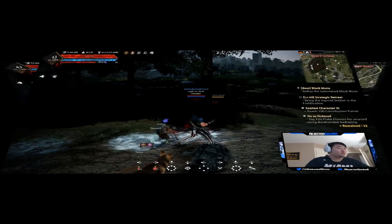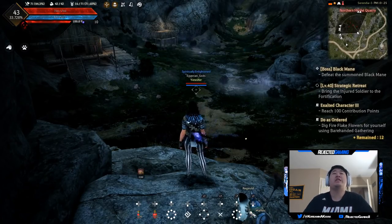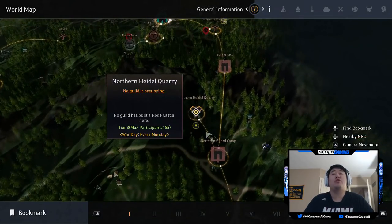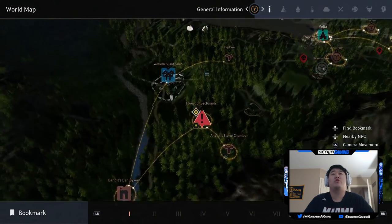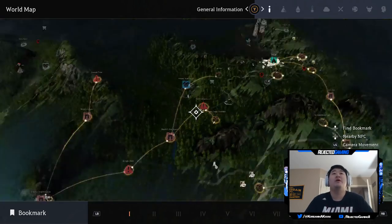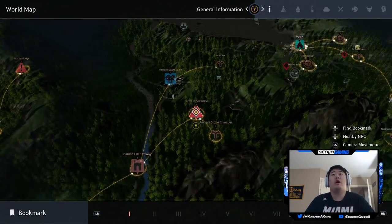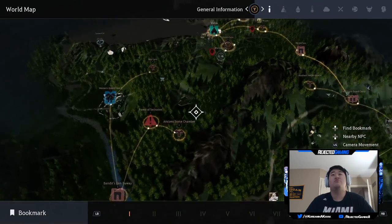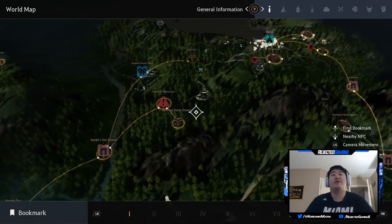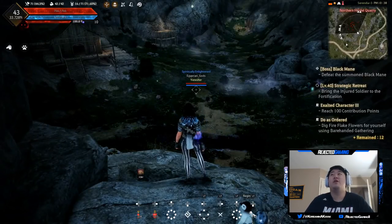We are at the next farming location — this is for levels 12 through 15 and this is the Heidel Quarry. You'll go here on the main quest anyway, but here it is on the map right by the Northern Guard Camp. From the Forest of Seclusion, you'll want to go up and around the mountain — just follow the mountain around and it should get you right to Northern Heidel Quarry.